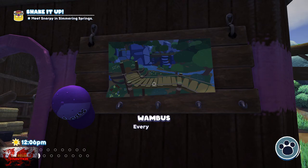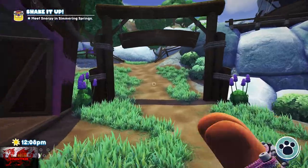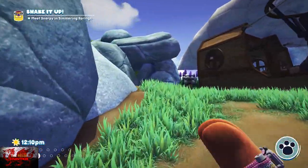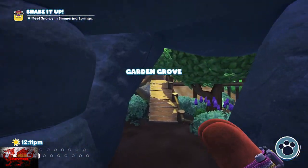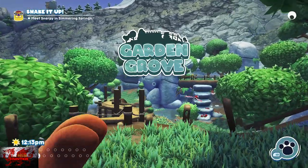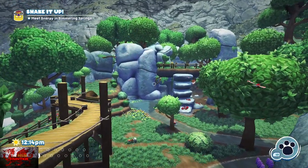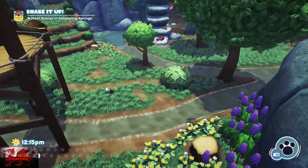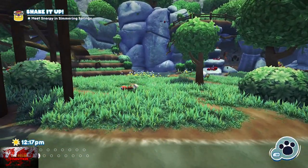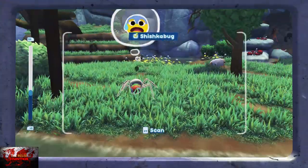Those are the only two we're looking at — the first two areas — because they are the smallest, most compact, with the least amount of enemies. You're only trying to find six to eight bugsnax, and one of them is going to have a hat. Any of the other areas which are big and have a lot of enemies, you're going to be looking for a while. I just found it easier to keep sleeping till noon until you get to the first two areas.